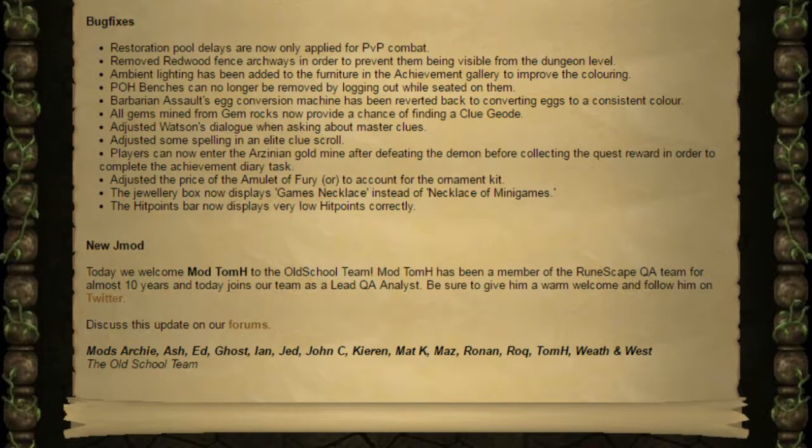I really like the skilling pets and I'd quite like to get my hands on either a Tangle Root or a Rift Guardian pet. I'm surprisingly happy that they've added a new mini quest for the simple update of being able to have one of each of the gauntlets from the Family Crest brothers. Everything is coming from the most recent content polls and I love the fact that with Old School RuneScape we get to choose our updates. Even if you don't agree with them, you can't really argue against the 75% pass requirement needed to get something into the game.